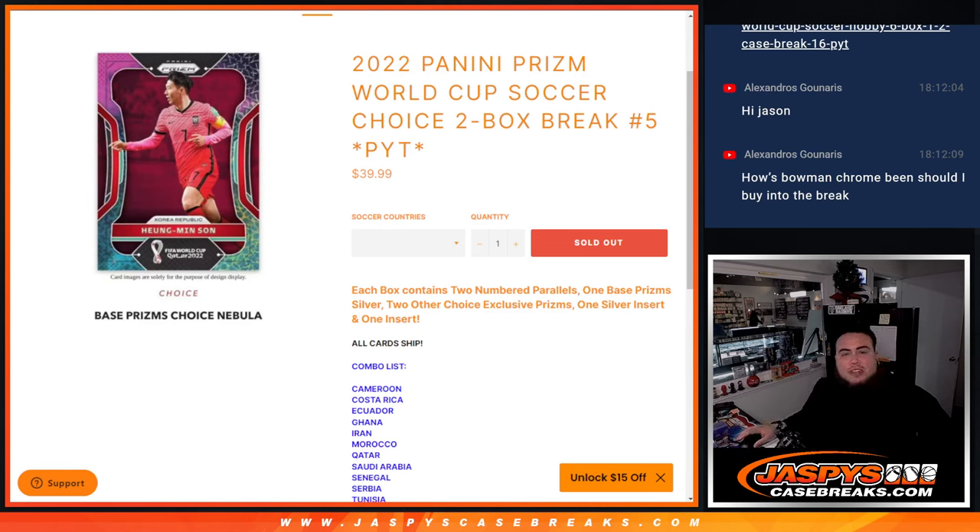What's up everybody, Jason here for jaspyscasebreaks.com. We just sold out the 2022 Panini Prism World Cup Soccer Choice Edition — this is a two-box break, pick your teams, number five.